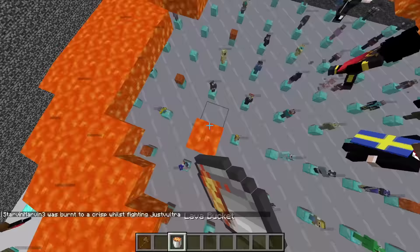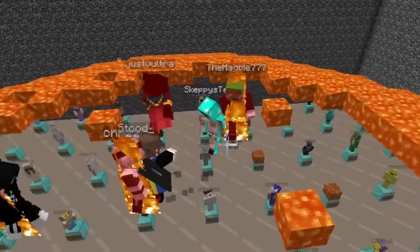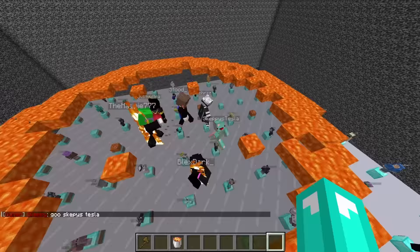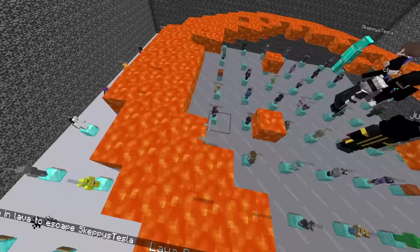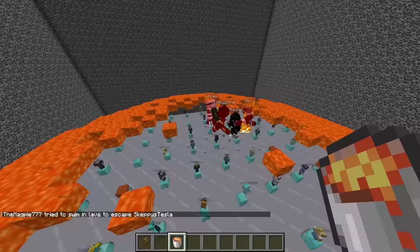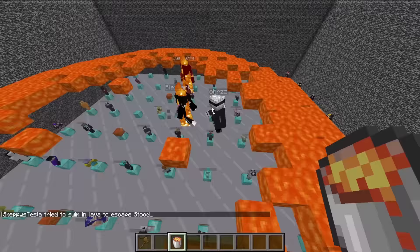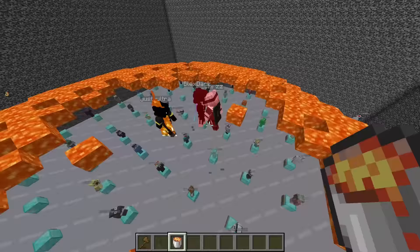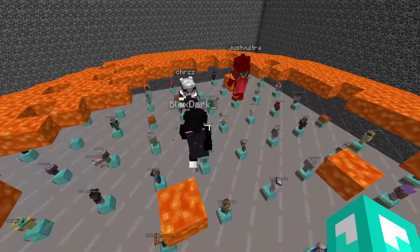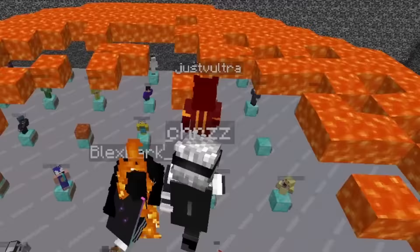This has been going on for so long. Must I get a lava bucket and place more down? Because I will if I have to. That should be good — oh, got one, that's two down. What if I just got evil and started placing them right in the center? Oh my gosh, it's working! Go Skeppy's Tesla! The Magpie 777 is low — Skeppy's Tesla's on fire — oh no no no, Skeppy's Tesla's gonna die!